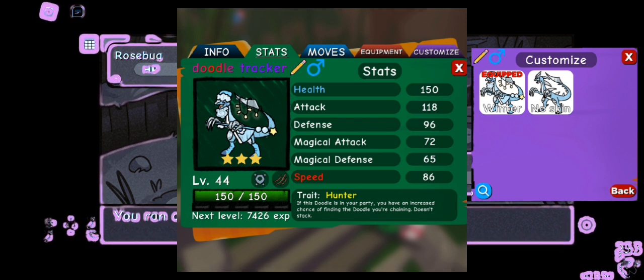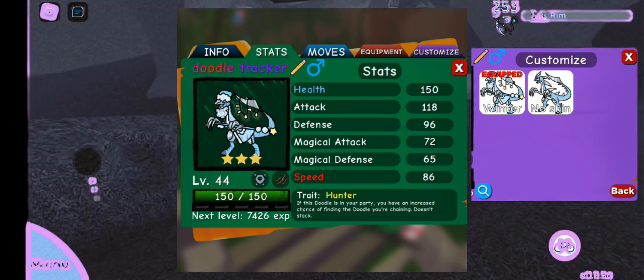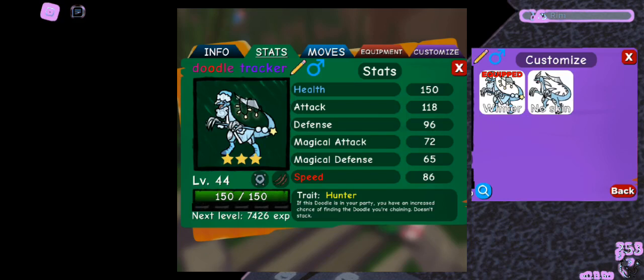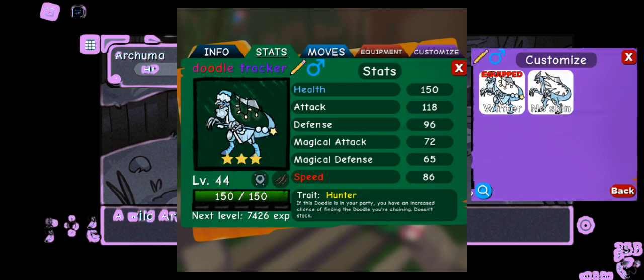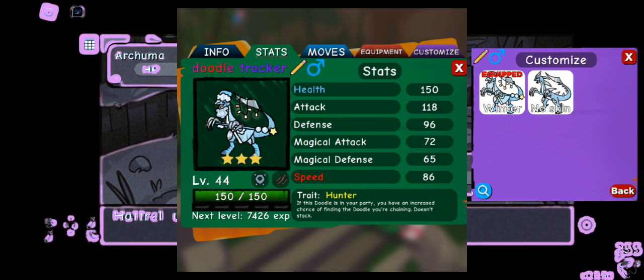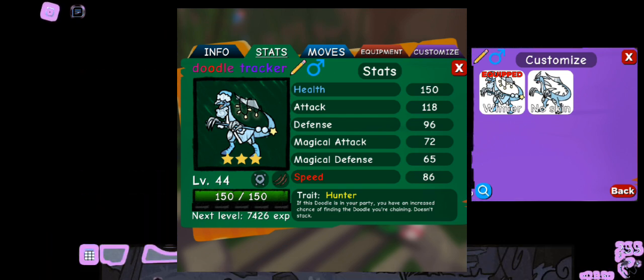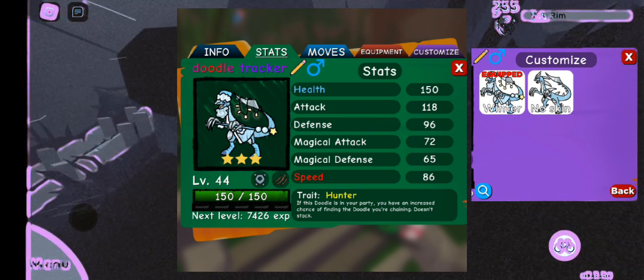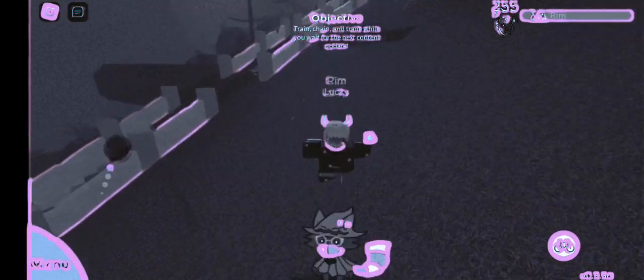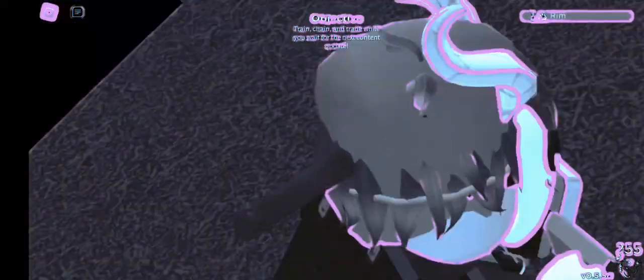A lot of people misunderstand the hunter trait. This trait does not activate upon chaining — it only activates when your chain is above 10. So if your chain is below 10, the chances of getting that doodle stay the same; it only goes up when your chain is above 10 with the hunter trait.